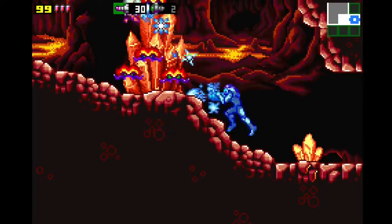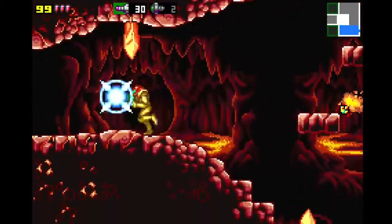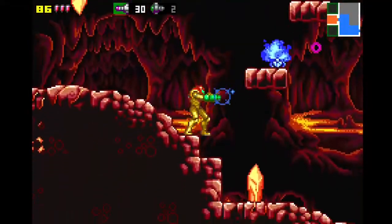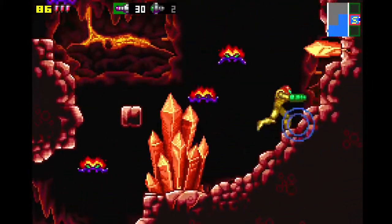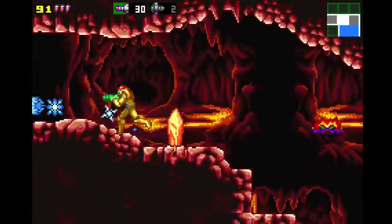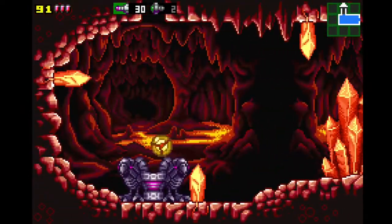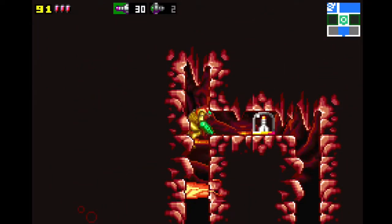We didn't lose that much progress actually. I guess we get the Varia suit from them — that's my guess. Holy shit — they managed to port Arachnus. I know Fusion and Zero Mission are built on the same engine, but that's so cool. It's so surreal seeing something from Fusion just show up in Zero Mission. Damn, that's cool. It's two of them too, so this is gonna be a pretty challenging boss fight.